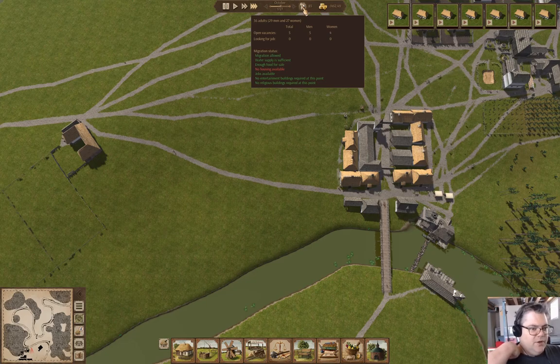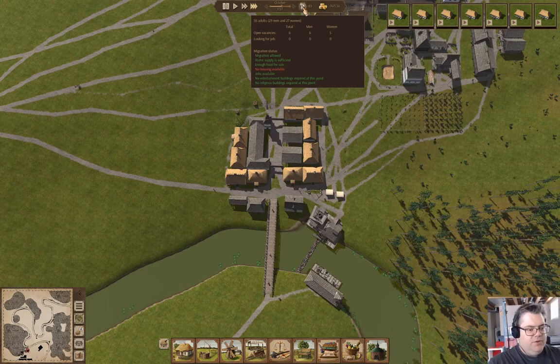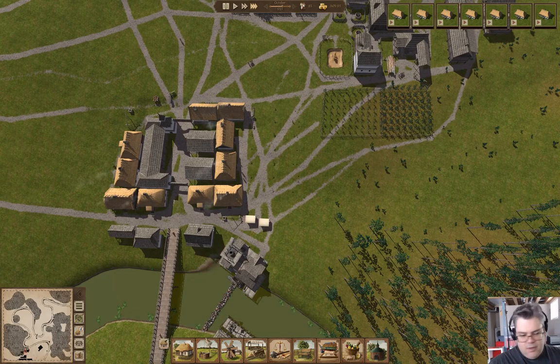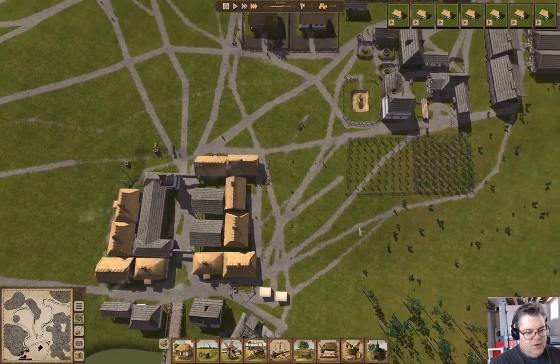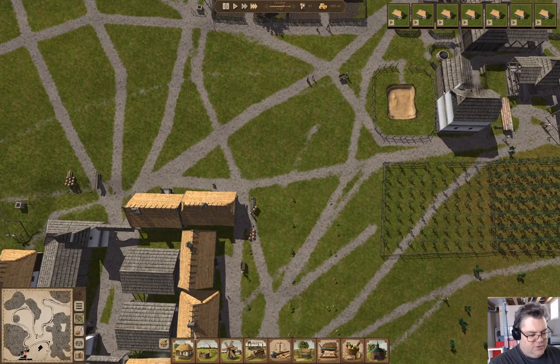No housing available now, so we need to build houses. That's fine — we have houses queued up to be built. We've got one more house here, and then we got six over here, and then I'm going to put a fence along there.